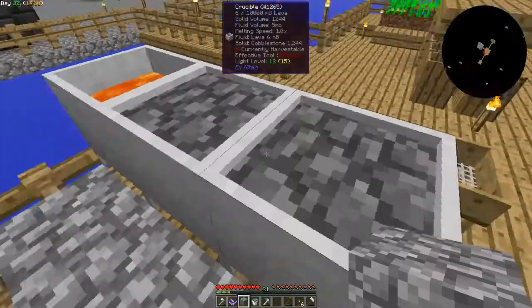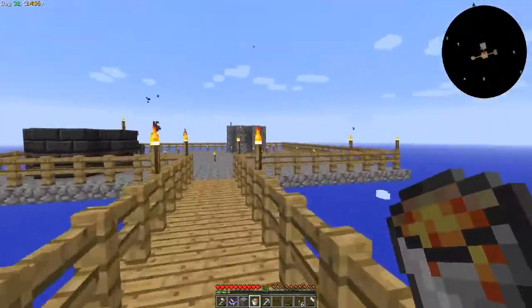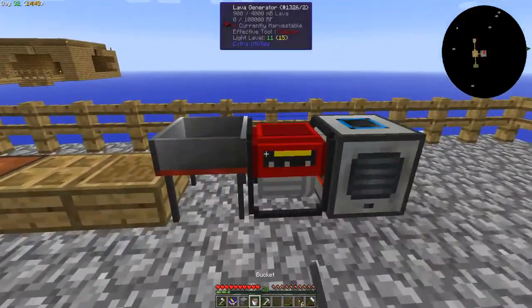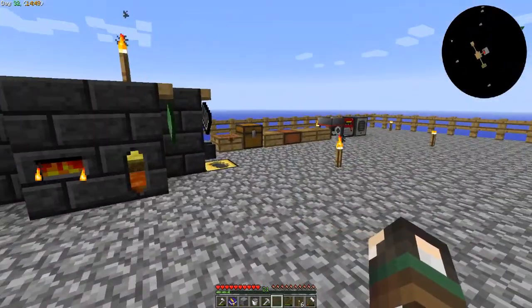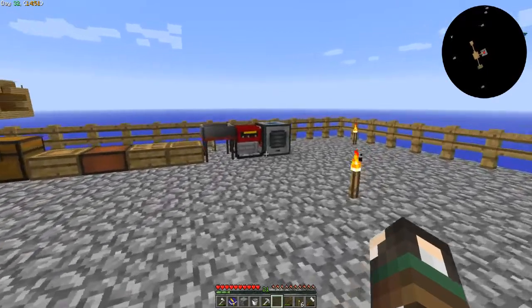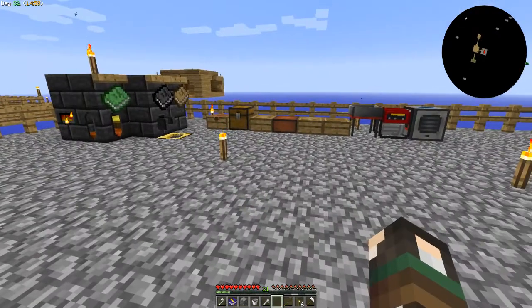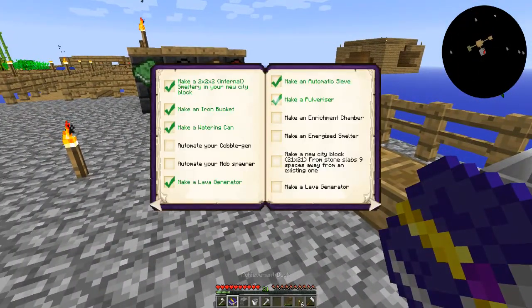Awesome, awesome, awesome! Now we have an automatic sieve - getting all this stuff is going to be easier, I can just put all the dirt in and it's just going to do it. I'm so happy right now! This is where I'm going to leave this episode - it is a little bit shorter today but I've got stuff I need to go and do. We have got our automatic sieve going which is incredible - we ticked off another thing in our achievement book, yay!